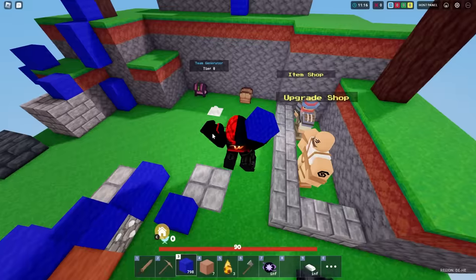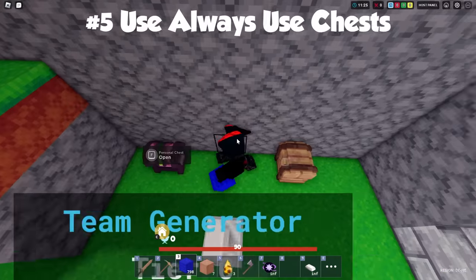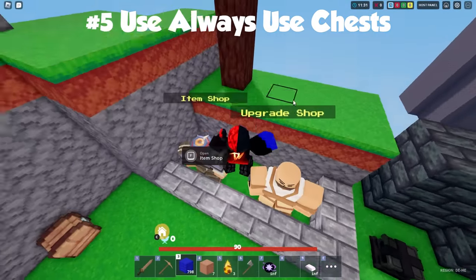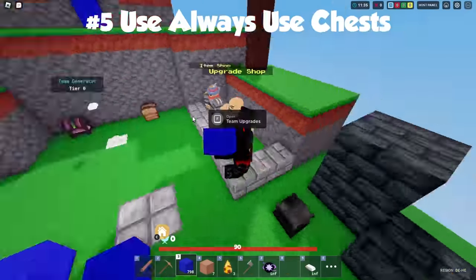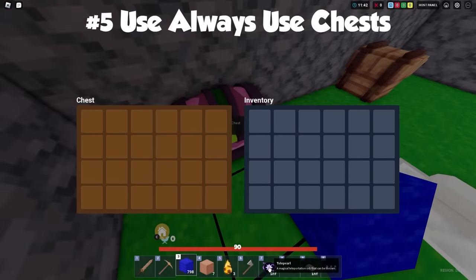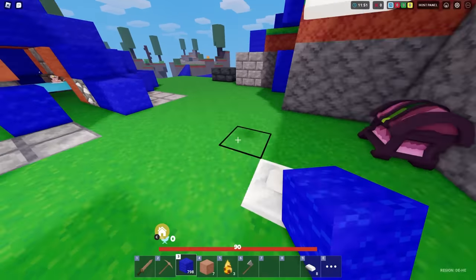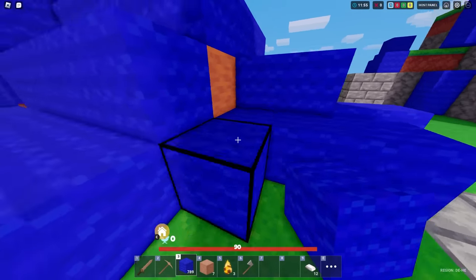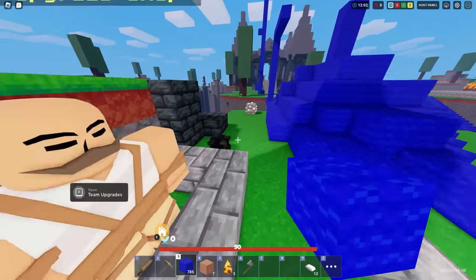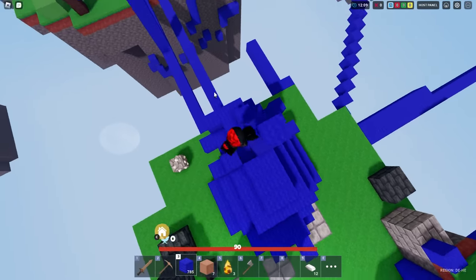When using chests, never use public chests. Even though we call it a team chest, it's just a public chest — everyone has access to it. Someone could pearl in, grab all your stuff, and pearl out. What you want to do instead is keep your stuff in your personal inventory. Only place things inside the team chest when your teammates are ready to pick it up in real time — don't passively store your diamonds or emeralds there over time.